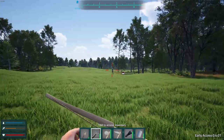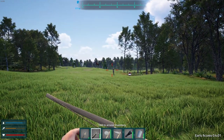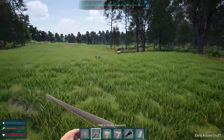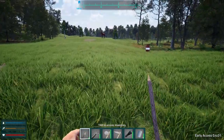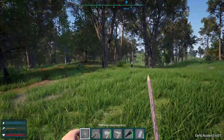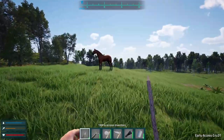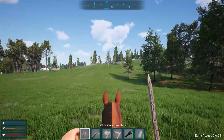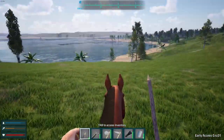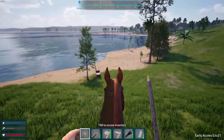Let's try the bow on this guy here. Don't know how that missed — there we go. Unfortunately we can't retrieve our arrows. There's a horse, let's grab on to him. Hello Mr. Horse, find us the beach! All right, here we are at the ocean, let's see if we can find some sand.